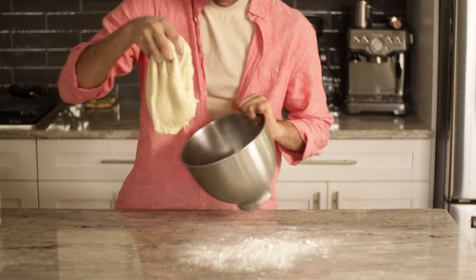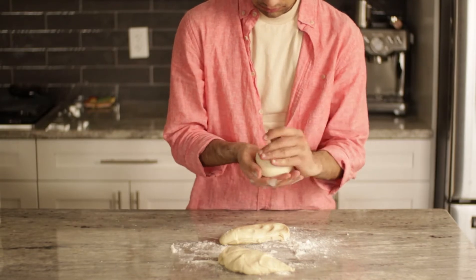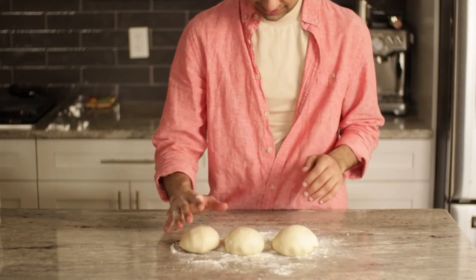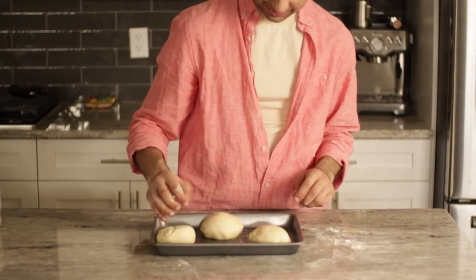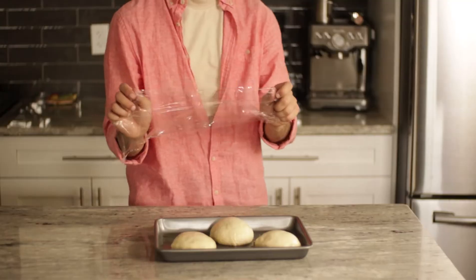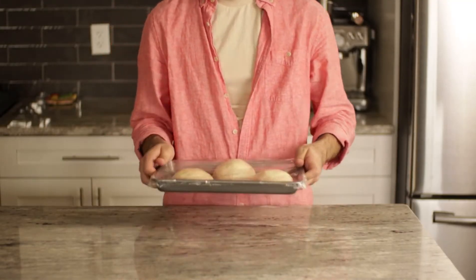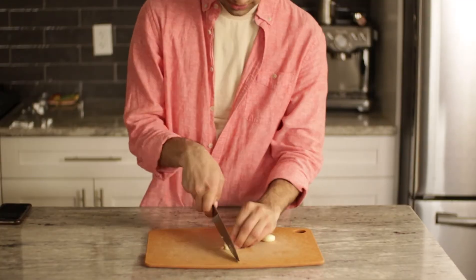Once done, pour out onto an oiled countertop, not a floured one — I don't want anybody being mad at me in the comments. The amount of dough I made was able to be split into three equal pieces. Do what you did earlier and shape them into balls, making sure to tuck the corners under so a smooth ball can form. Transfer to an oiled tray and let proof until double in size. This should take about 45 minutes.